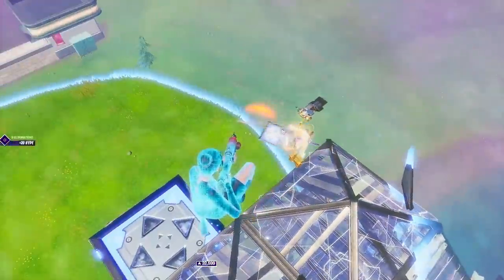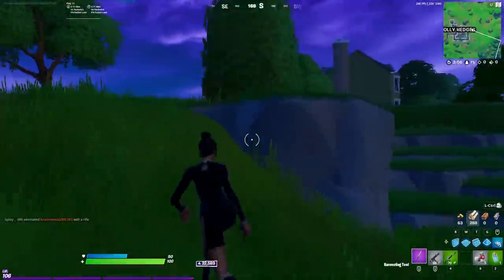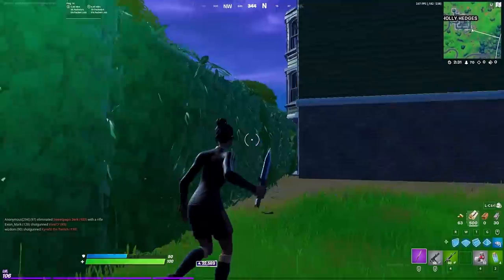On to the next one. Next game I land at Holly Hedges. I really didn't get much off spawn so I rotate behind the hedges. This is what I do at Holly — I try to figure out which side has the least amount of players and rotate behind the hedges to that side if I need more loot.